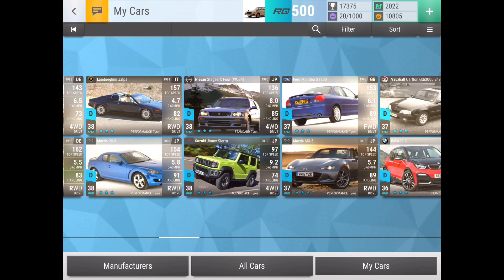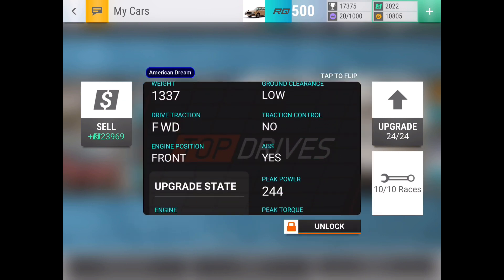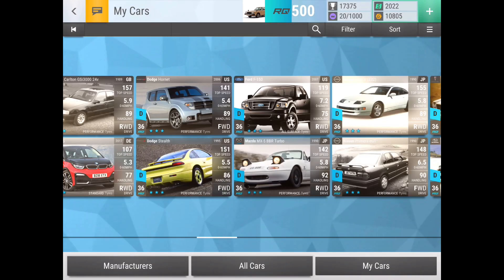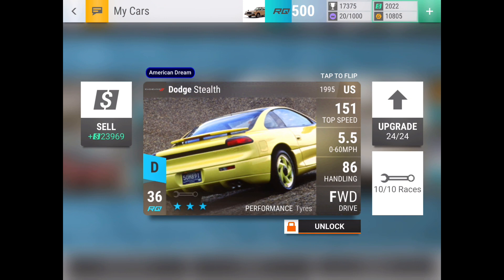Another all-rounder and a good RQ saver is the Dodge Stealth. It used to be uncommon and mediocre, then it got buffed and was crazily overpowered as an uncommon, then it got moved to rare and kind of got forgotten. But it's still not too bad as a front-wheel-drive car because it has low ground clearance, which helps save a lot of RQ. The 5.5-second 0-to-60 and 86 handling — 86 handling is kind of meh for FWD — but that 0-to-60 is not bad on a fast circuit or short drag. It definitely helps in FWD times-five club events at lower RQ on a drags-type track set.